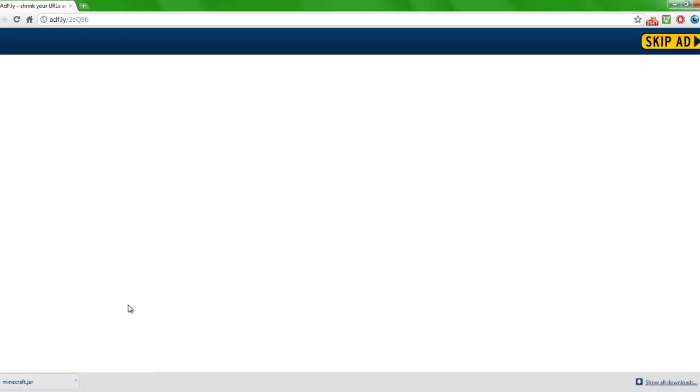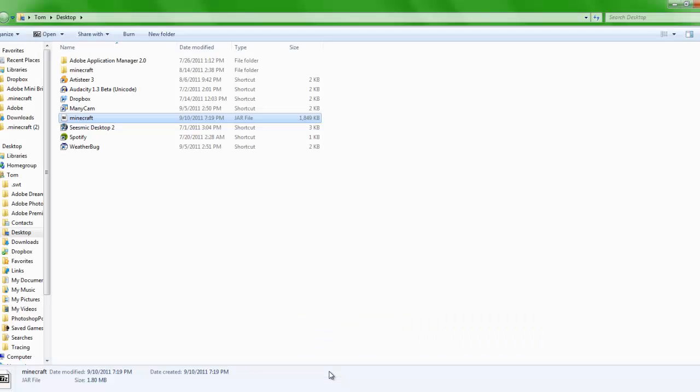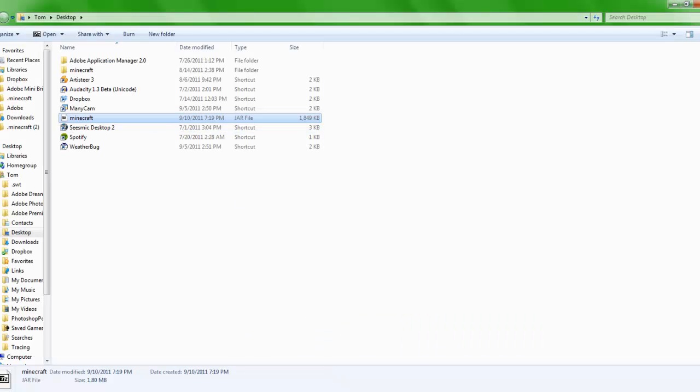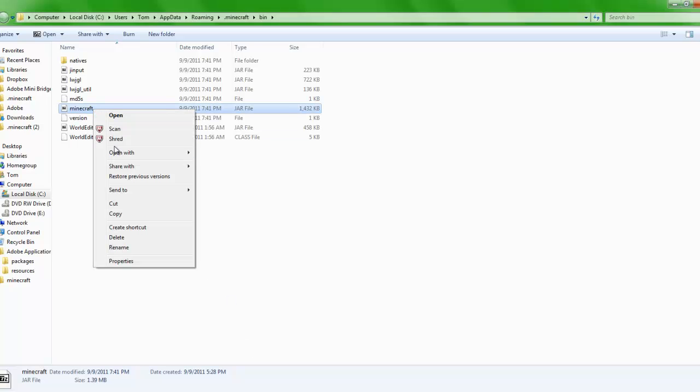So basically, you want to save that file. Once you're finished downloading the Minecraft .jar file, which will only take a few seconds, you're going to want to open up the following two locations: the .minecraft folder, then go to bin. And wherever you downloaded the .jar file — which I'll show you right now — here's the .jar file. You're going to want to go to your bin and delete the old .jar file, which has the version 1.7.3 update.